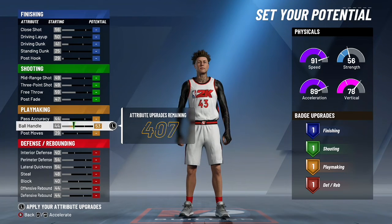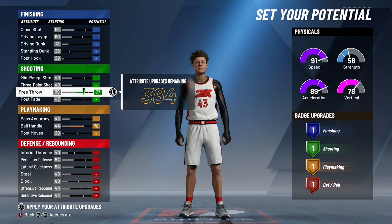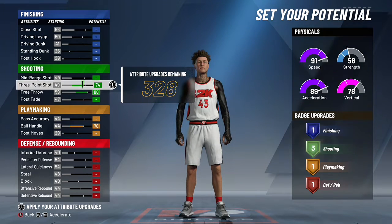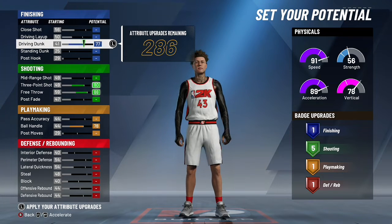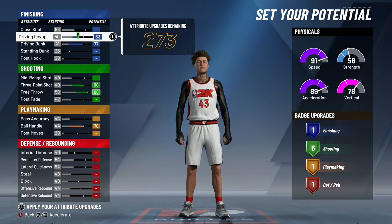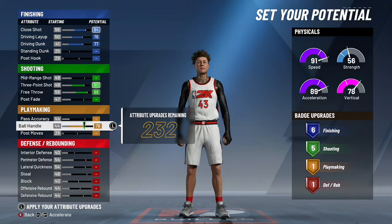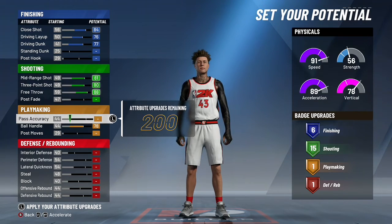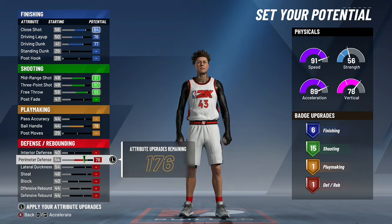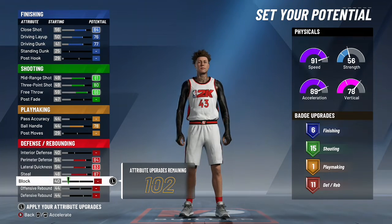You want to upgrade your ball handling, maxed out right now — doing it to 78. Don't stop at 70, do 78. Then upgrade all of that, then upgrade your driving dunk, then upgrade driving layup, then do close shot to 84, then do mid-range shot, then go down to perimeter defense, lateral quickness, steal, and block.